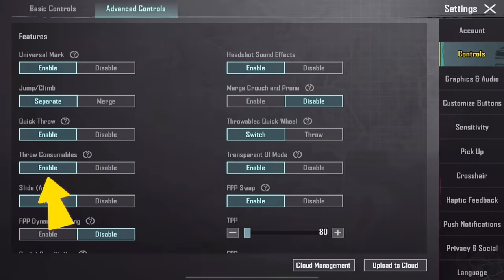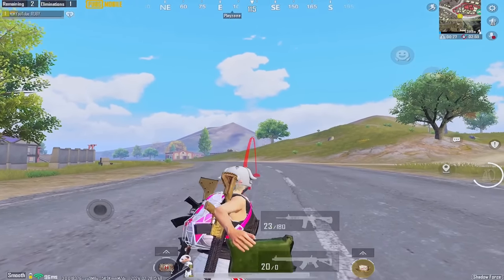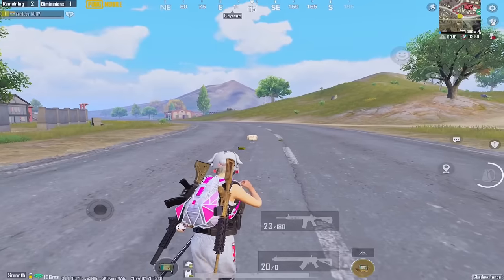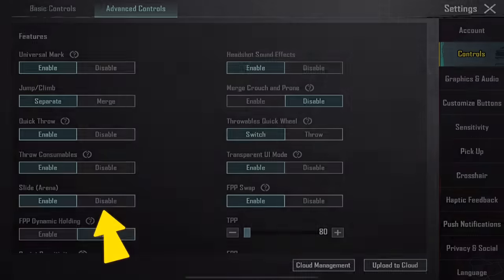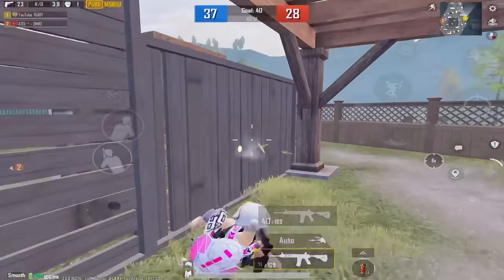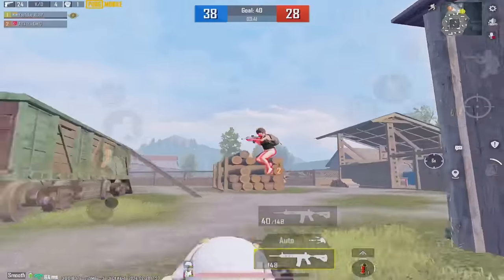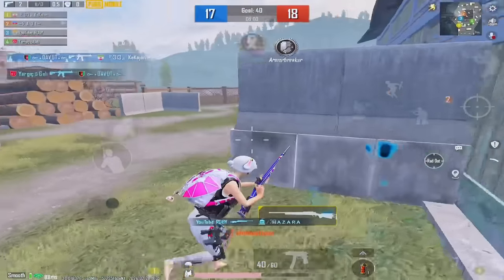Activate throw consumables — in this case, you can throw a health box for your teammates, which is very useful while you are in combat. For slide: disable it. By sliding in TDM you might win the match, but it could decrease your accuracy in close combat, especially in classic modes. Enable it when playing with the M24.